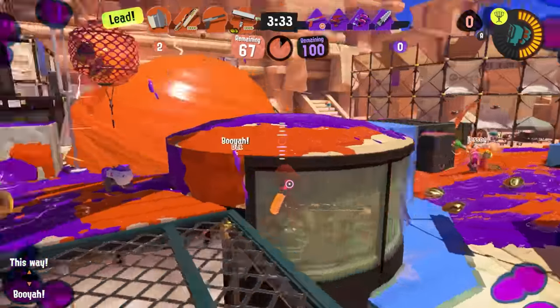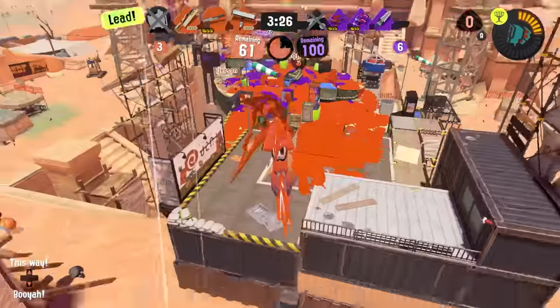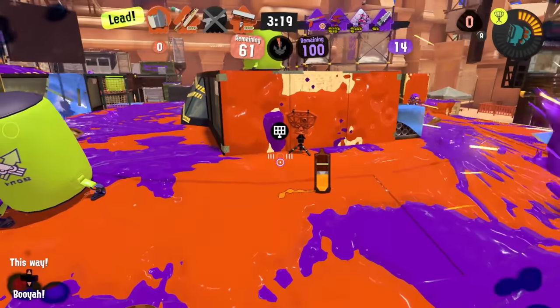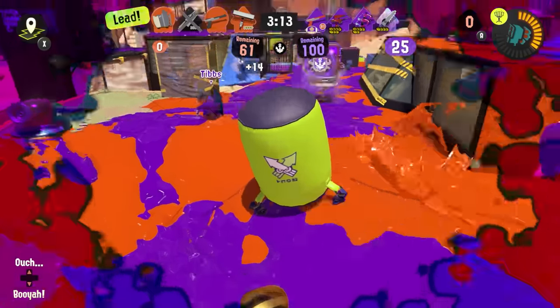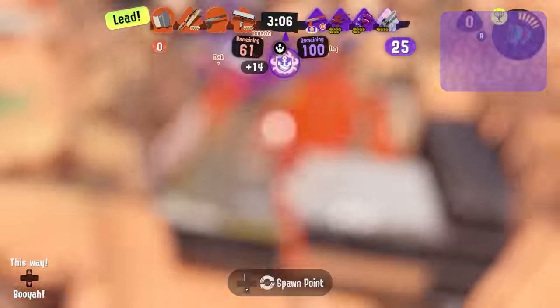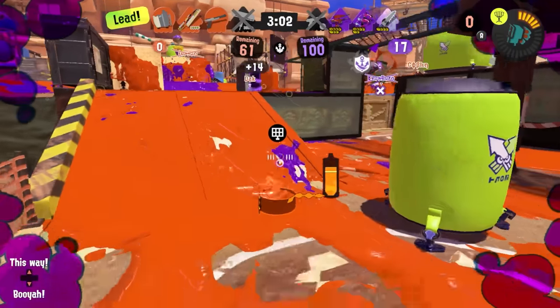Especially in coordinated teams or in high level solo queue, when missiles go out, the enemy team is going to recognize that advantage state and want to push. They're especially going to want to push an enemy player who was, up until this point, sharking to try and get close to them undetected, or a player who's standing right next to a teammate limiting their escape options, or who continues moving forward even though the missiles are starting to fall. You have to remember that they can see that, and act accordingly. This is not the time to launch a surprise attack, because you're not surprising anyone when you're marked by missiles.